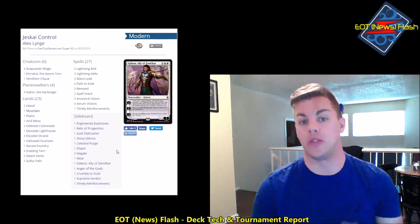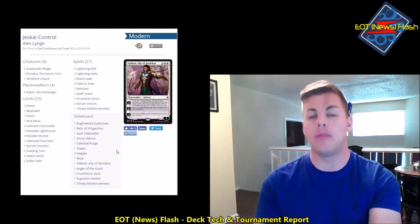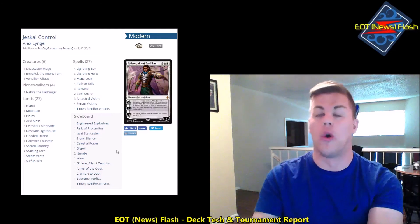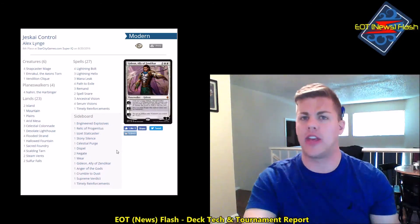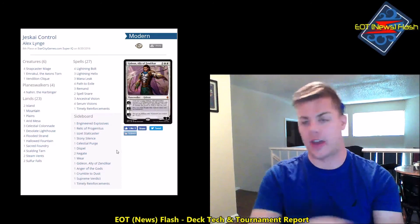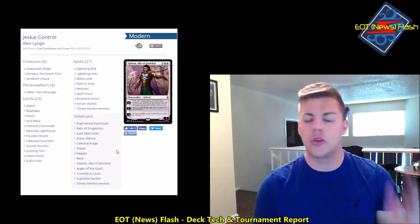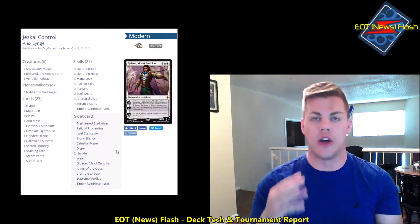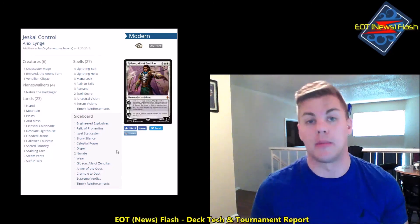He also had Insolent Neonate, which I initially thought meant he was on Dredge. The Neonates were the most annoying part — if I tried to kill them before combat, he could just sacrifice them to discard a card and draw a new one. If he discarded Emrakul or Griselbrand, he could Goryo's Vengeance it back and kill me. I did get to interact with Splice — he spliced Goryo's Vengeance onto another Goryo's Vengeance; countering the first counters the whole thing. I lost one-two, outclassed by hand disruption and his instant-speed combo after Thoughtseize took my counter magic.